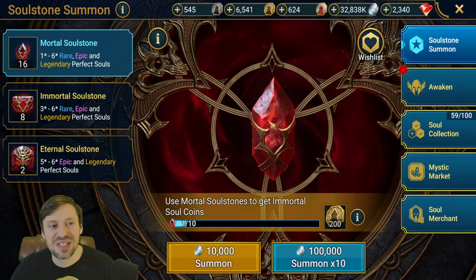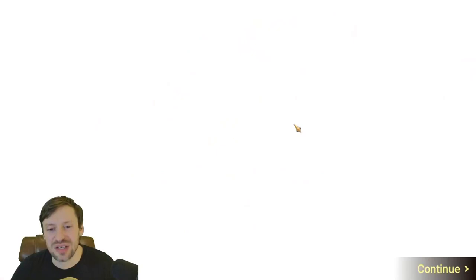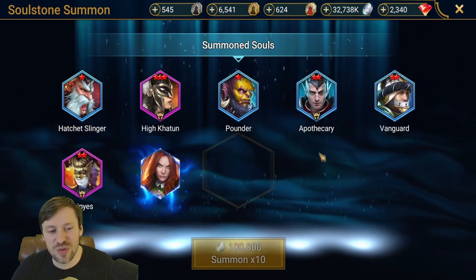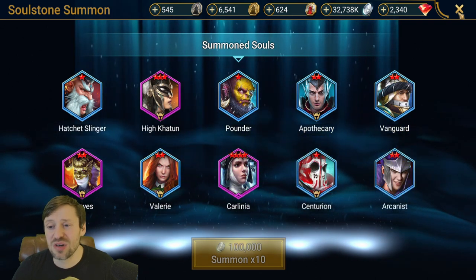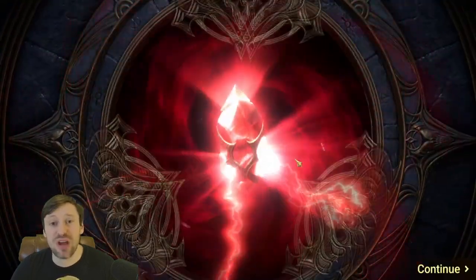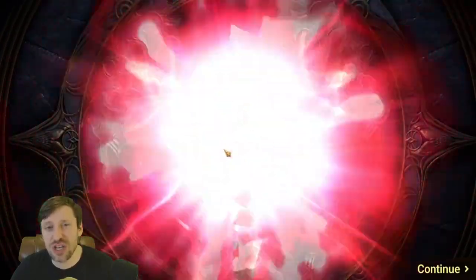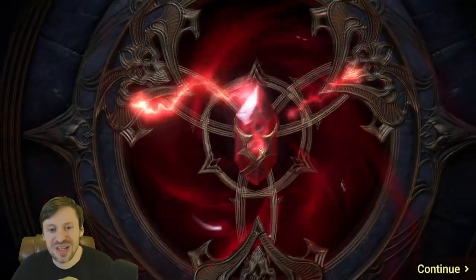We're down to our last 16 soul stones. I'd love something for my nukers like Constantine to bump up his damage, but it doesn't look like we're going to get it today. High Cartoon is a great champion — really like her, great for arena but also great for dungeons. Boosting that turn meter and keeping the team fast, she will carry you for a lot of content especially early on. Do not underrate her.